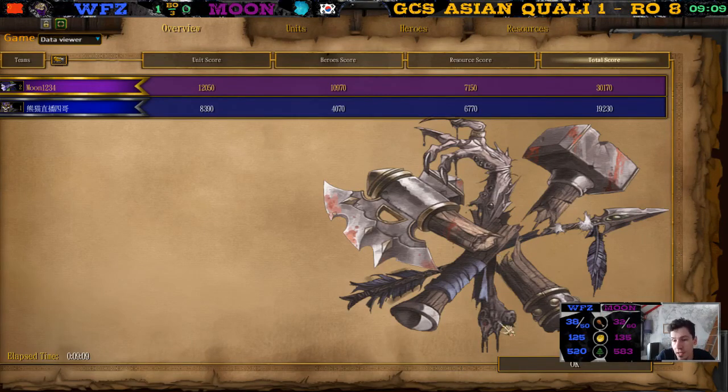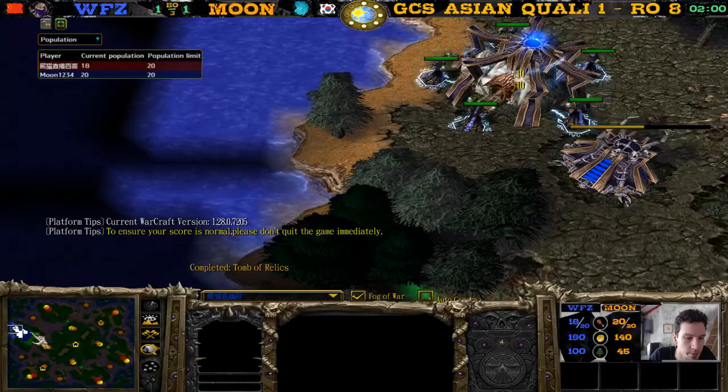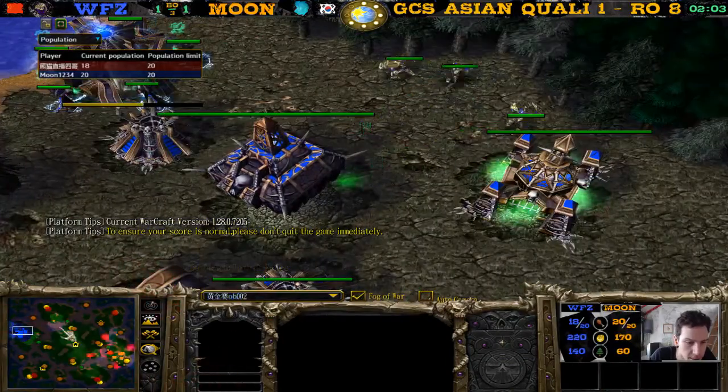What is that — a triple kill? The warden still has plenty of mana because of these two mantles of intelligence. We have a shredder — the shadow will shred apart all those ghouls. WZ just realizes his push is not going to work and GGs out. Game three over — WZ against Moon.